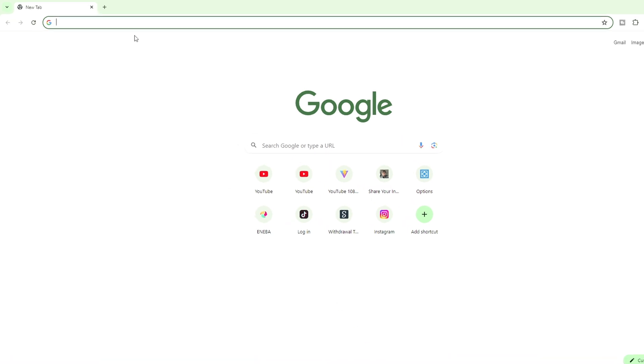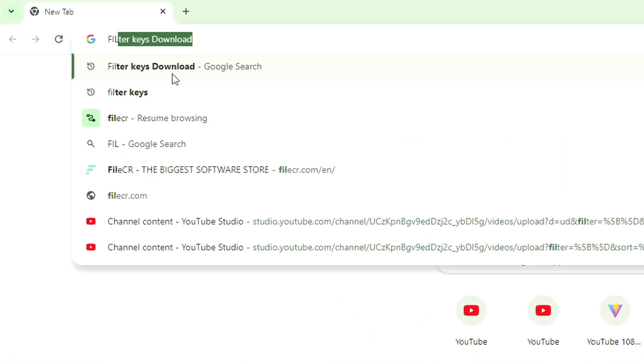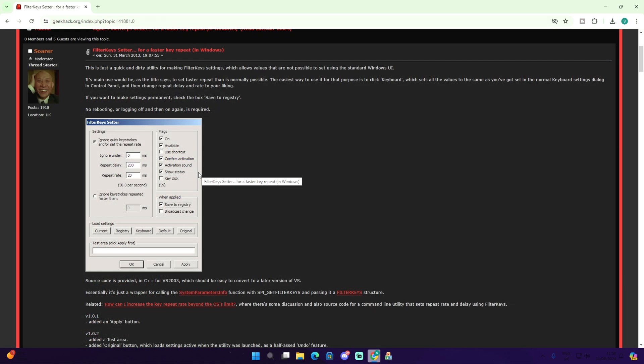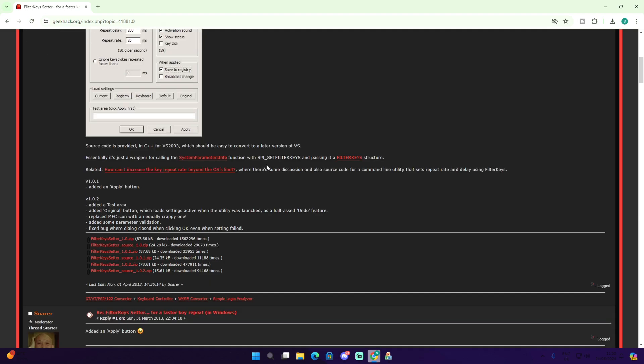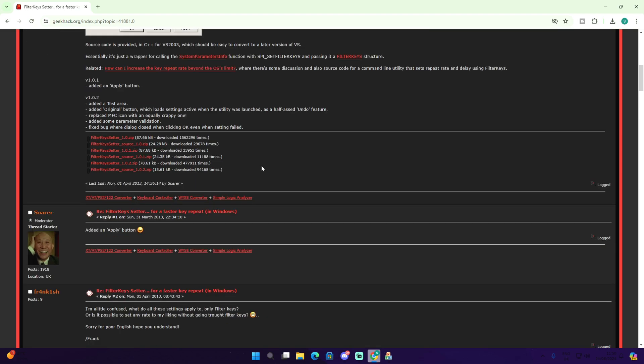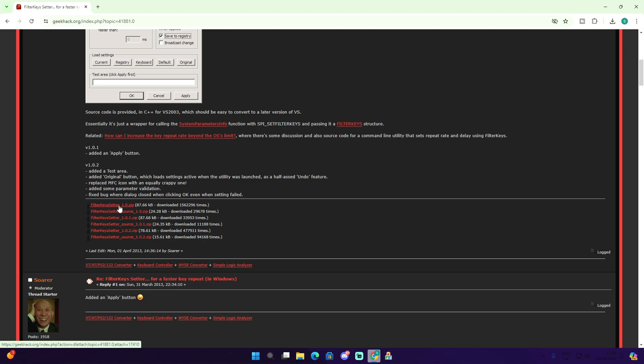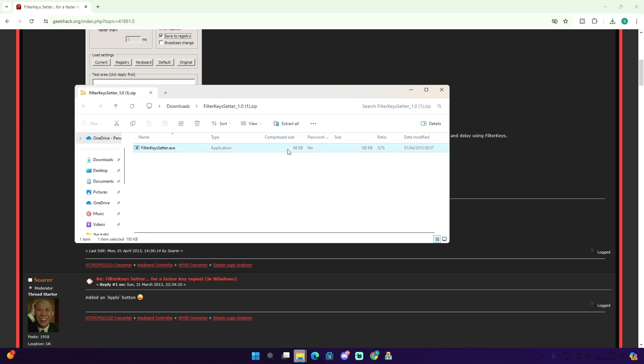Open up Google, go to the search tab, and just type in 'Filter Keys download.' It should be the first result. Just to state — this is not going to ban you, it is not bannable. Scroll down, select Filter Keys — probably the latest version — make sure you select ZIP, click on that, and it shouldn't take long to download. Once downloaded, open it up.